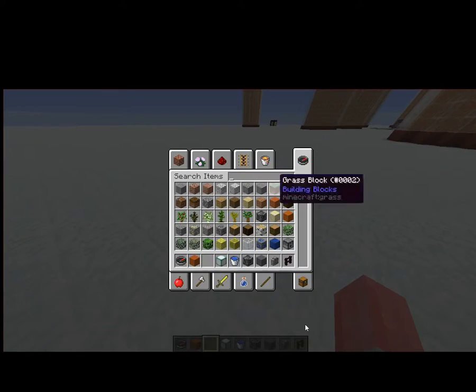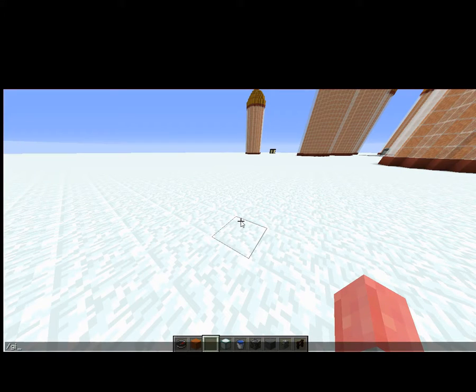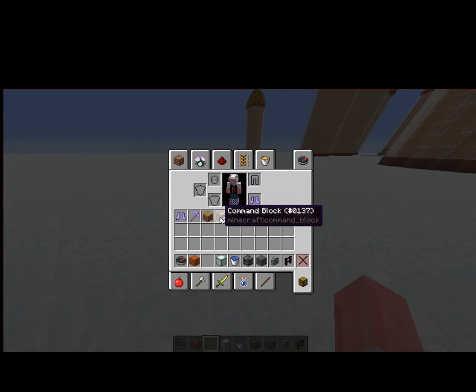The first thing you want to do is give yourself a command block. If you don't know how, type slash give at P — or your username, which in my case is underscore pig face — then type C-O and press Tab on your keyboard, or just type in the rest. Press Enter and look in your inventory — there it is.